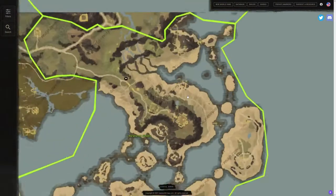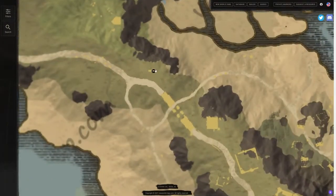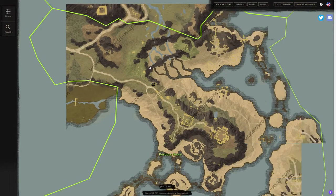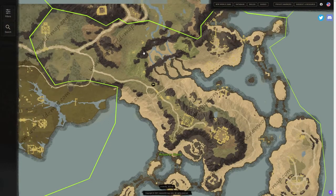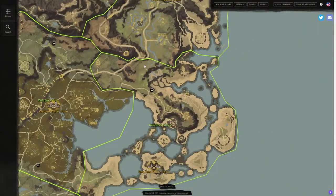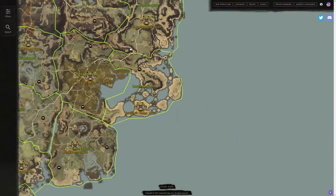Now we have Restless Shore, which actually only has one spirit shrine. The spirit shrine is going to be on the north side — a great place to continue your harvesting. You're going to find a lot of great mining on these rocks, a lot of iron up there, fiber and hemp, and you'll also find bison up here. So a lot of great hide to gather as well.